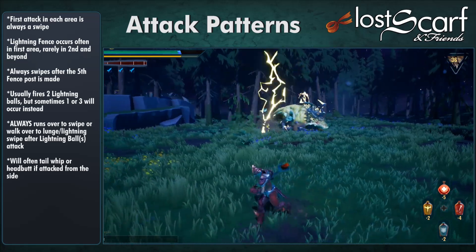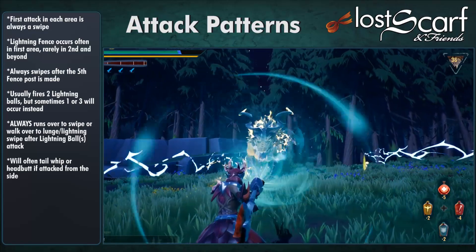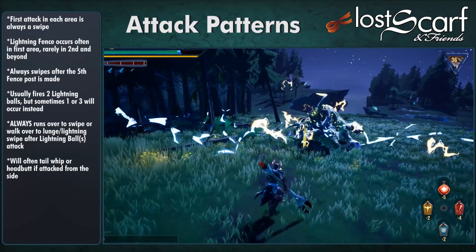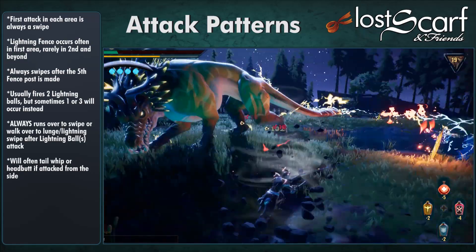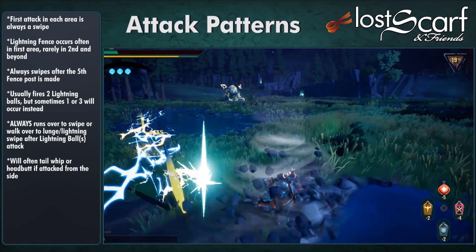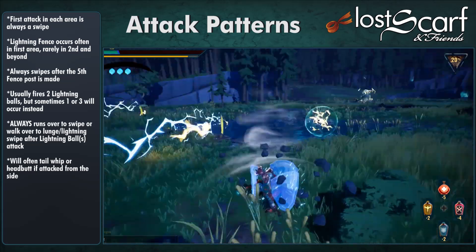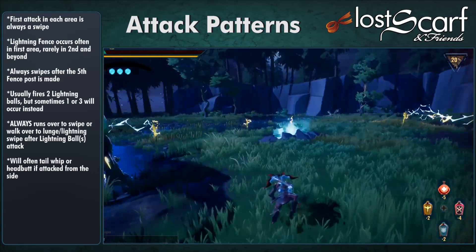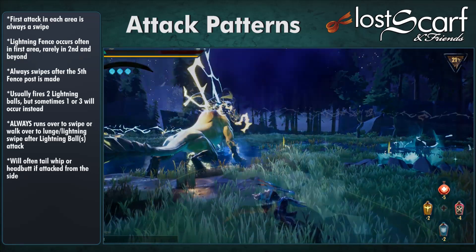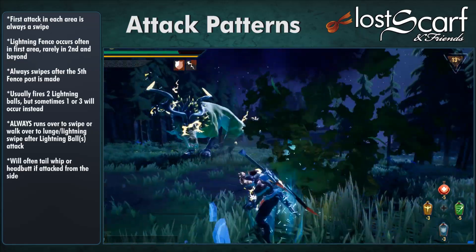When you see the fence coming, prepare — because after the fifth fence post is made, it will always go for a Swipe right after. That's another interruption point. When it comes to Lightning Balls, it usually does two — sometimes one or three, but most often two. After Lightning Balls, if it's running at you, it's going for the Swipe — another interrupt chance right there.